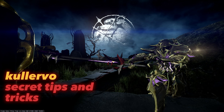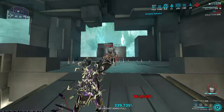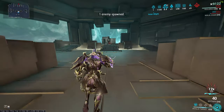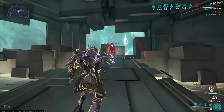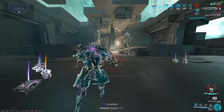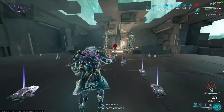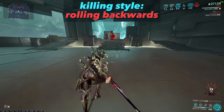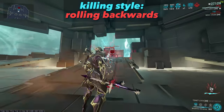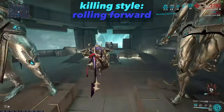Are you aware that you are wasting combo by pressing the first ability again to perform a second heavy attack? If you press a heavy attack after hitting the ability, the second heavy attack doesn't use combo. This applies to nearly all melees except for the Cyanex and a few others. You can also dodge the Demolyst bubble by rolling forward or backwards.